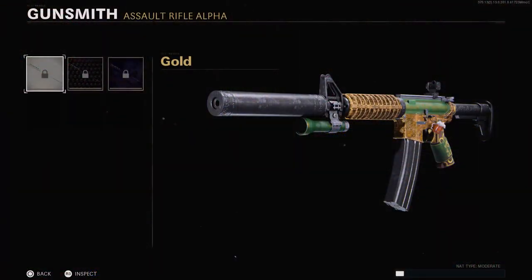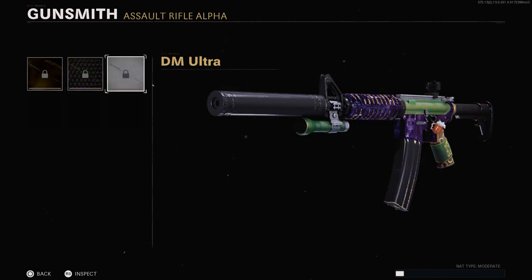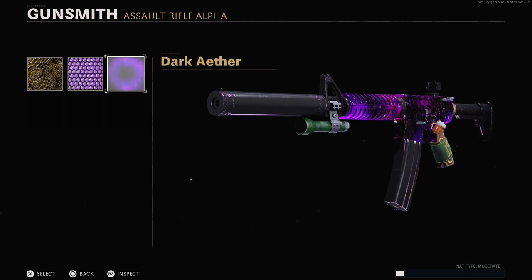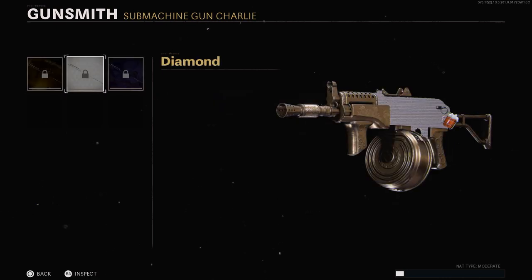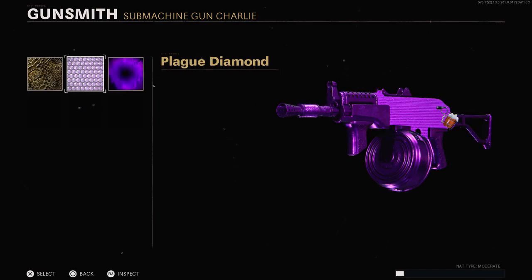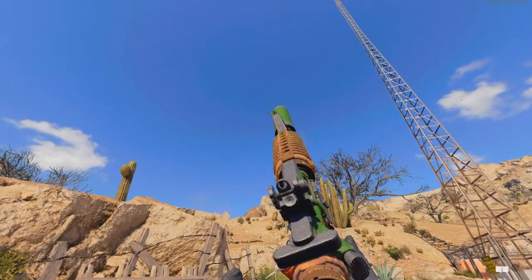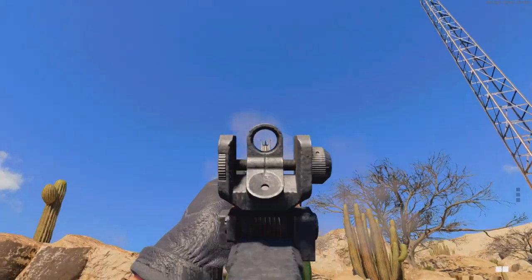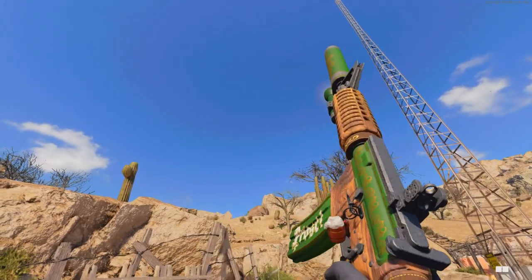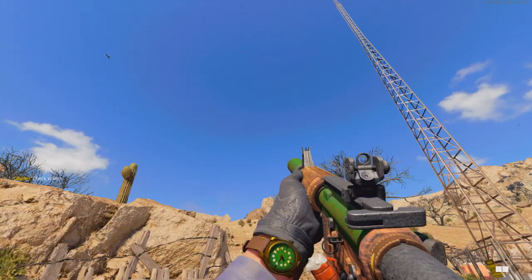As always, I run through the mastery camos. Dark Ether is now available in Warzone and I've finally unlocked it myself — it's like they knew I just unlocked it and straight away added it into Warzone. I have the new weapon charm on the XM4, and if you've seen anything to do with Oktoberfest, you'll get the theme. There's also the new happy hour watch.